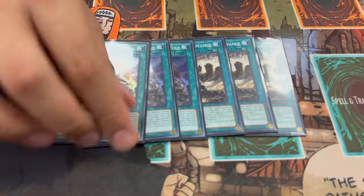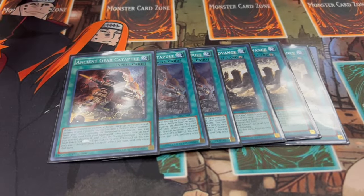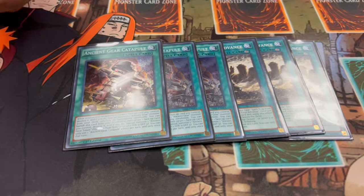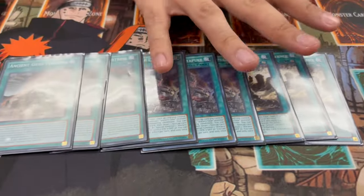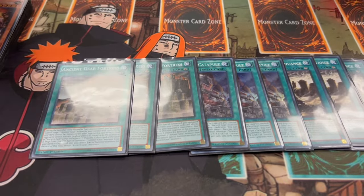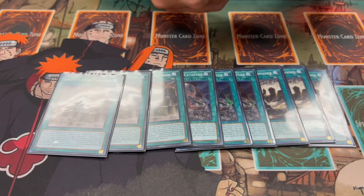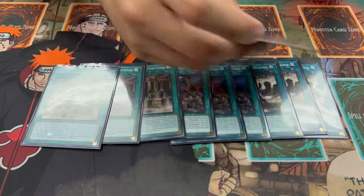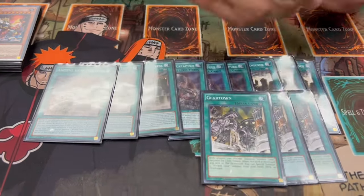You can add something like Ancient Gear Catapult — also really good. You can target a card you control, destroy it, and special summon an Ancient Gear monster from your deck ignoring its summoning conditions, which lets you summon Ancient Gear Golem directly. Three Catapult. Then three Ancient Gear Fortress — on the turn you summon an Ancient Gear monster your opponent cannot activate or respond to their effects. A built-in protection for the archetype is absolutely insane, so three Fortress is mandatory.